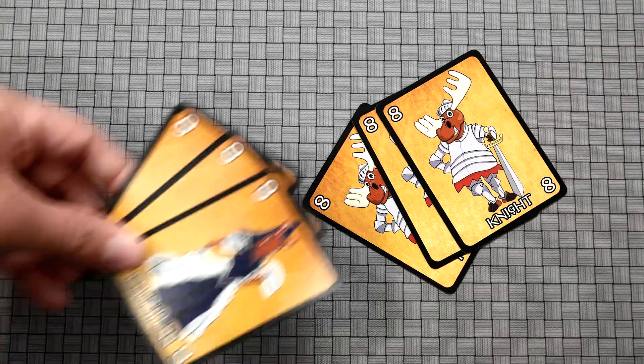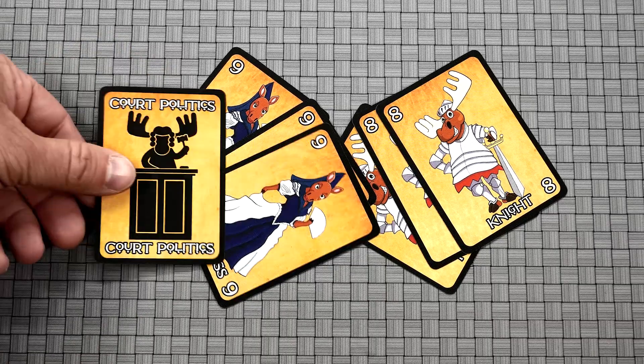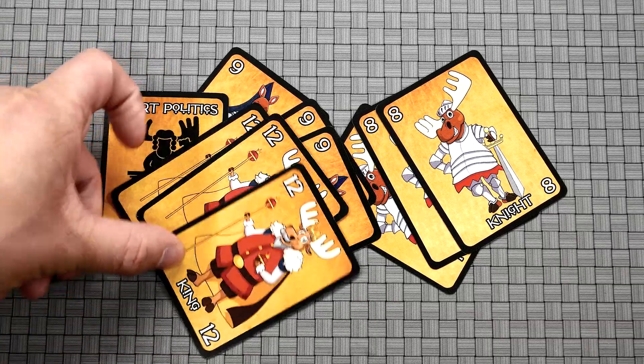Besides Festival, the last action card is Court Politics. This card allows you to essentially take a second turn in a row, which can be very helpful when you have a set of three cards and want to play another set of three cards before an opponent can, thus cutting them off.